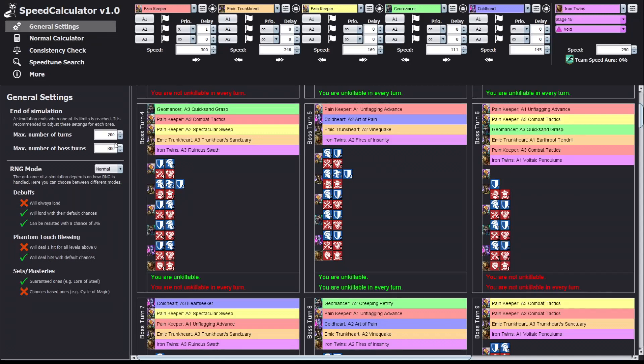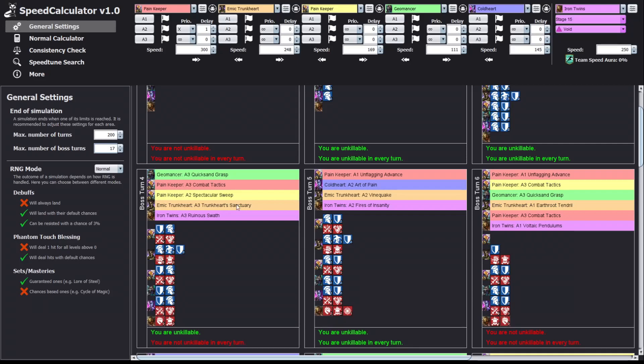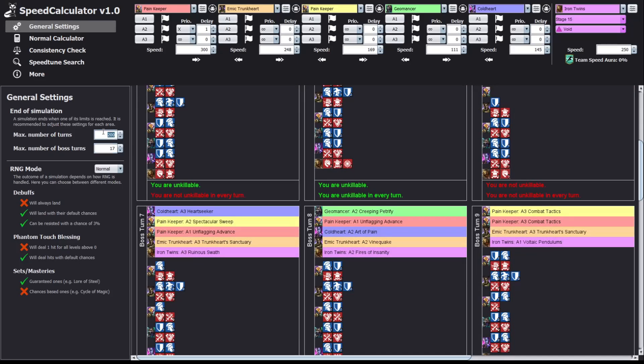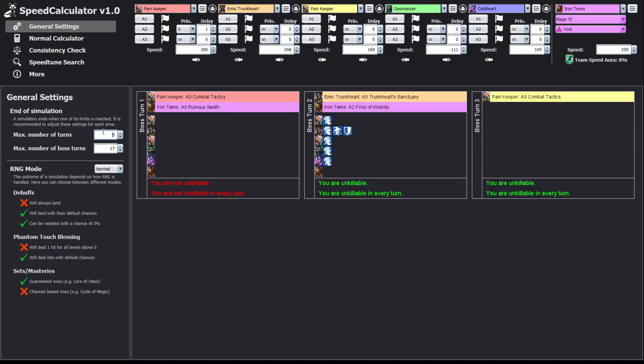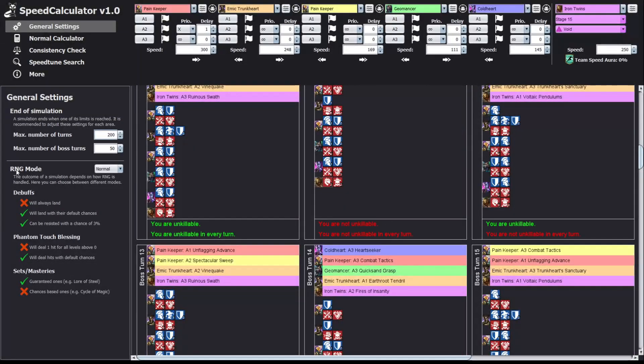In General Settings you can decide how many turns or actions to display. Right now it's set to 300 — if you put it on five you'll only see five turns. Keep in mind this number means how many actions your champions can take total; if it's too low nothing meaningful will show. A good approach is something like 50 for the turn limit and around 200 for actions for an average Clan Boss run, then you can check whether you're hitting your targets.